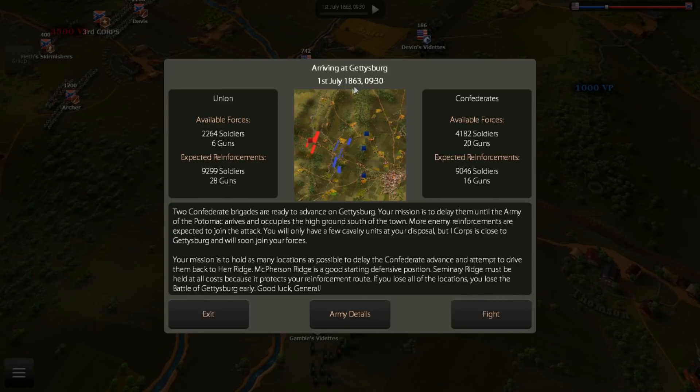Arriving at Gettysburg, 1st July 1863, 9:30 in the morning. Available forces for the Union: 2,264 soldiers and six guns, with 9,299 reinforcements on the way and an additional 28 guns. The Confederates outnumber us almost two to one at the start of the battle — they have 20 guns, outnumbering us more than three to one, with 4,182 soldiers. They have 9,000 reinforcements on the way with less artillery than us coming. There are two Confederate brigades ready to advance on Gettysburg. My mission is to delay them until the Army of the Potomac arrives and occupies the high ground south of town. More enemy reinforcements are expected to join the attack.